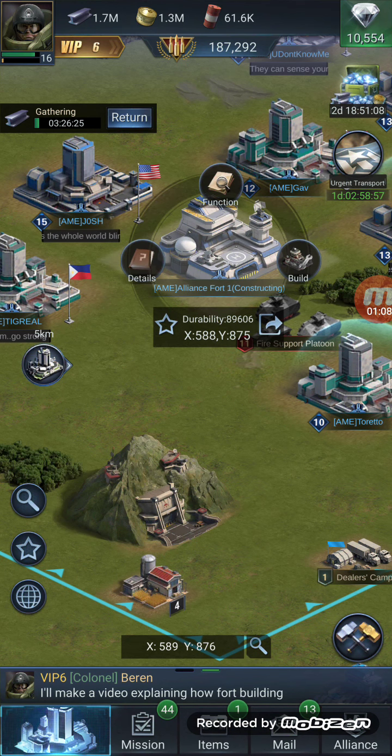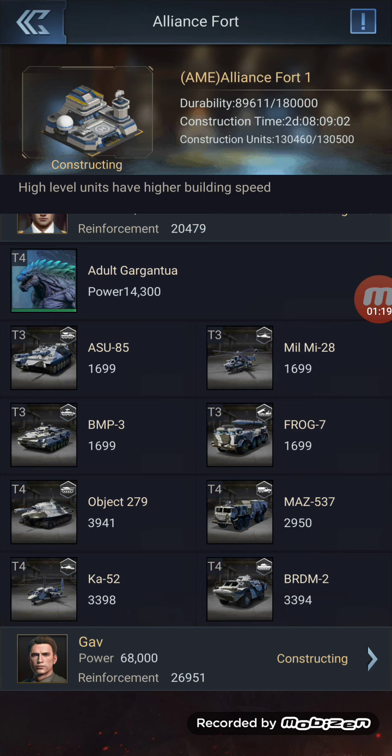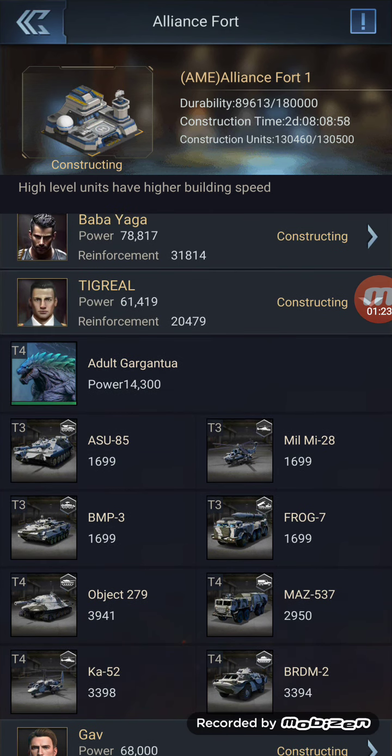You can look at the construction process by going to Details. You can see that as of now we've got four members building the fort. If you click into each one of those, you can see what troops they have.